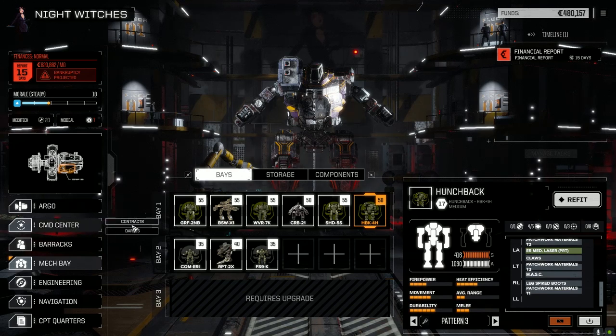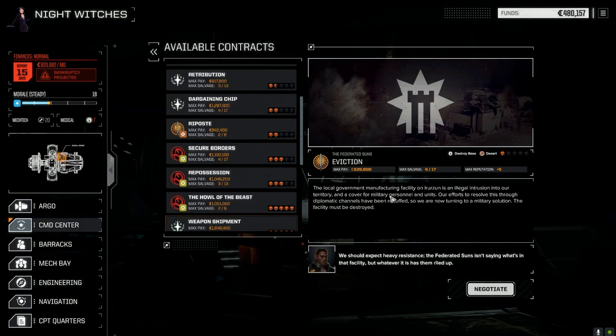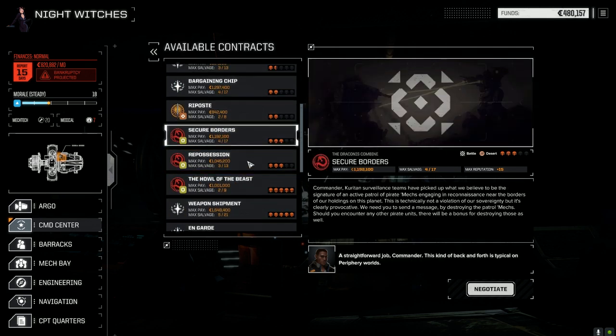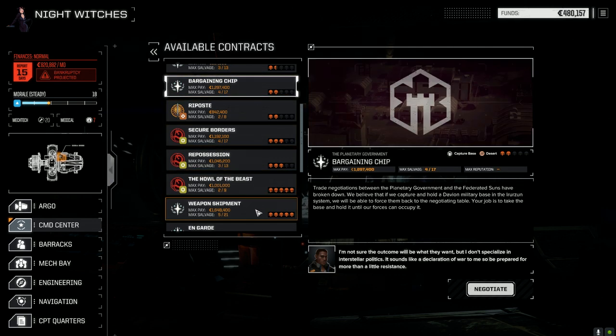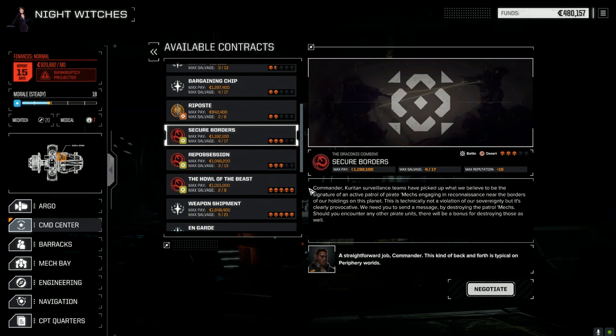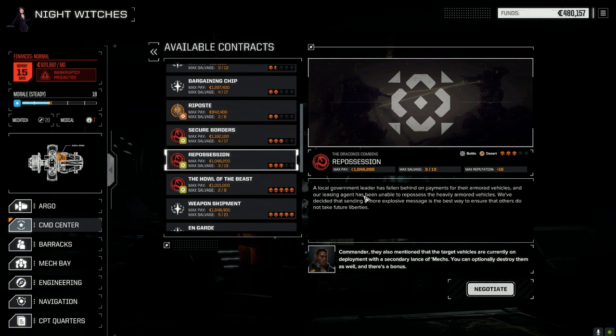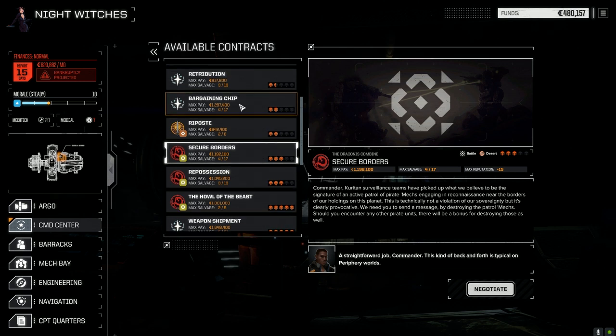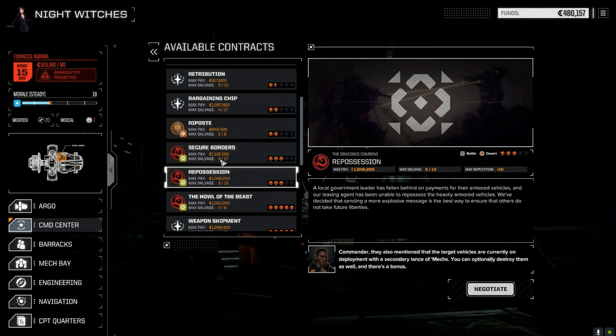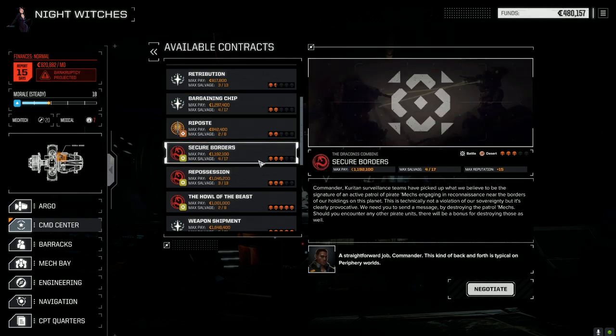Let's jump into some contracts. We've got Secure Borders, Repossession, and Bargaining Chip. I think we can easily do Secure Borders and Repossession with our main lance. Secure Borders moves against the Federated Suns, Bargaining Chip is against pirates, and Repossession is against a government leader — all three give us leverage against the Federated Commonwealth. We're going to start with Secure Borders first, then most likely take Bargaining Chip with the second lance, and then come back to do Repossession. These should go relatively quickly.